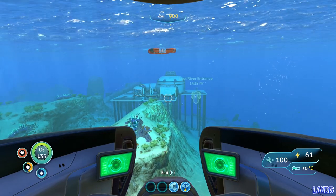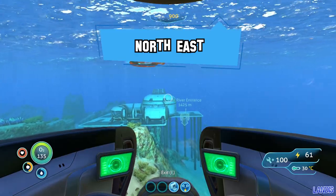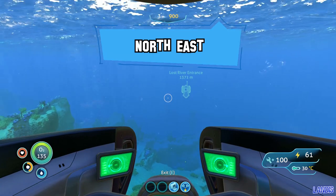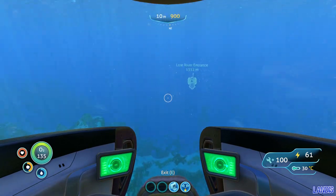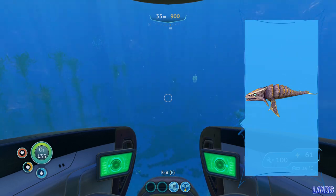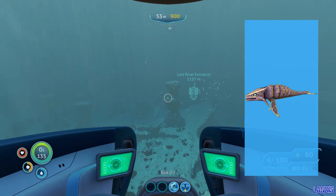From here we want to head basically one pip to the left of northeast. We are heading to the grassy plateaus as this is the closest location to the zero point to get the picture frame. You will encounter bone sharks in the area and shouldn't need any equipment as we will only be diving 90 meters in depth.